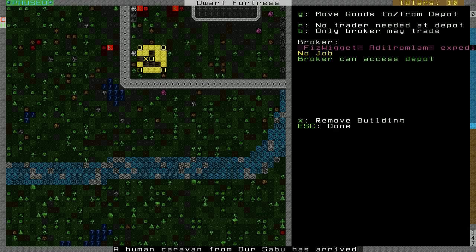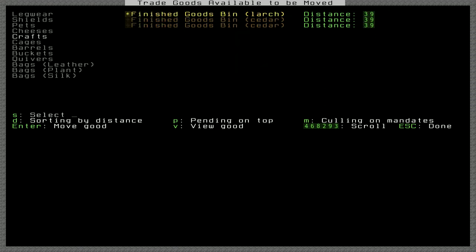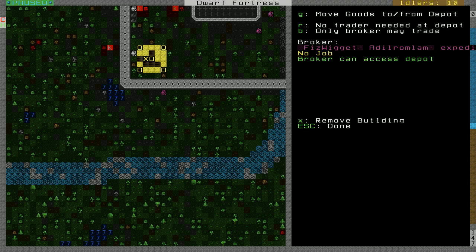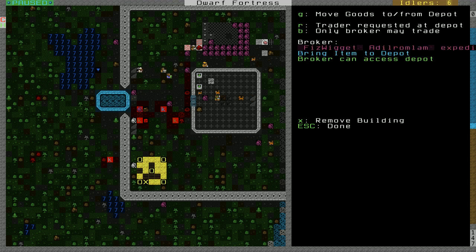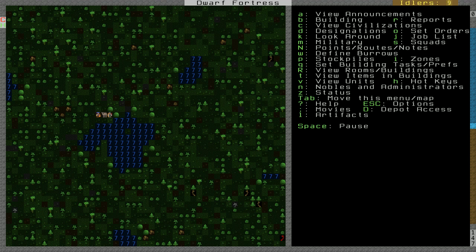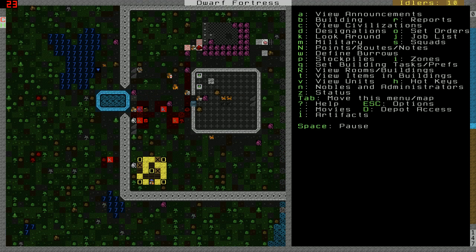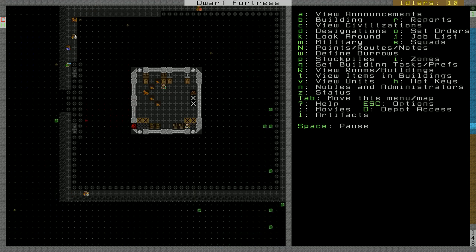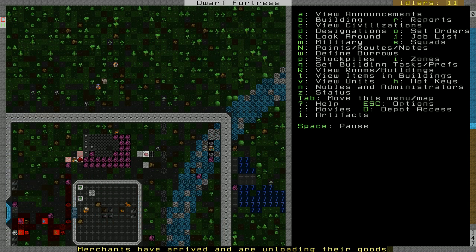These humans are here. I like trading with humans, they're not all that bad. They usually don't have great metal though — usually just bronze. Fizz widget, or whoever has the broker skill — we might have more than one person now. Only one broker though. Our castle's coming together. It's a little off on the right side, I know, but I might be expanding this tower. We'll see — step by step.